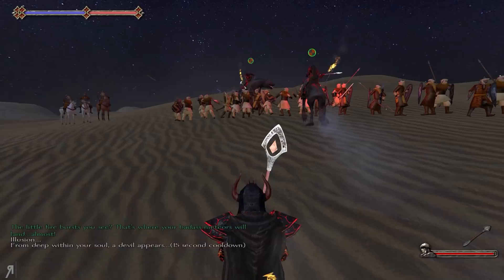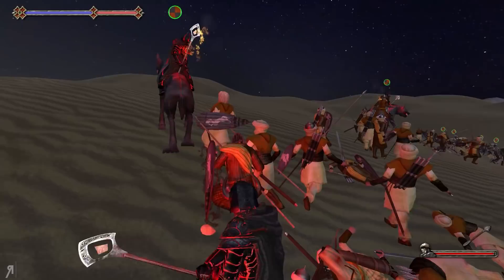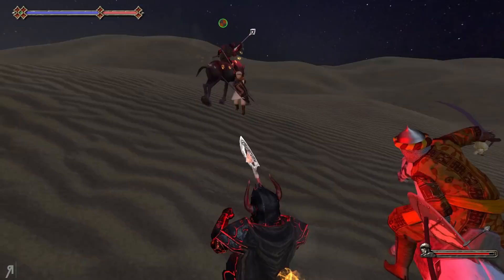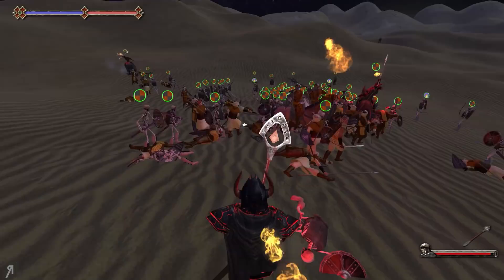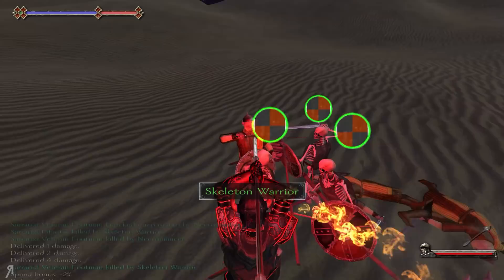I'm going to continue spawning illusions as much as I can and then see if we can make a good push with them. Most of our units are — I'm not going to say useless skeleton warriors, but they're not exactly great. I'm happy to have some familiars that can run around and deal some damage. A new soul has been added to the pool. People are dying all around me. It seems like my text log has completely given up.